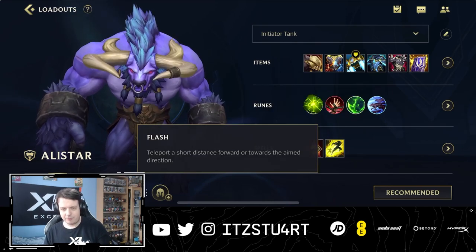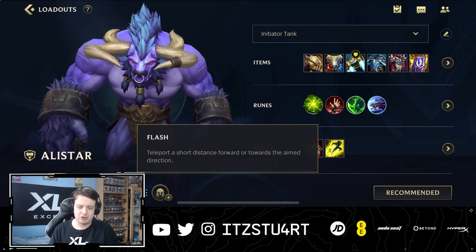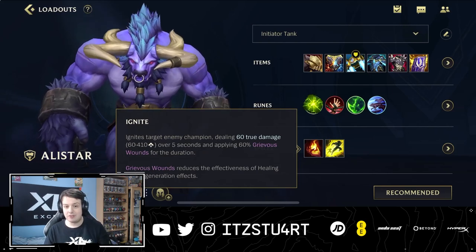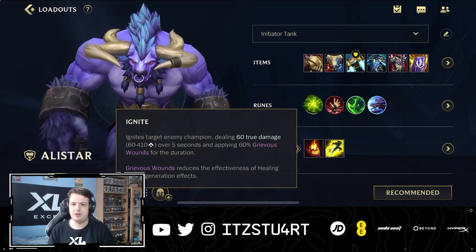For summoner spells, you have Flash — I'll talk about flash combos with Alistar a little later, as there are a lot of useful ones. You also have Ignite, because with Alistar you want to play as aggressively as possible, and Ignite gives you that little bit of extra damage.